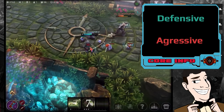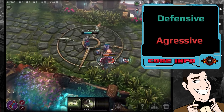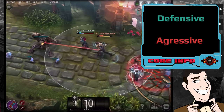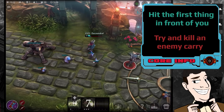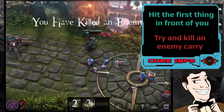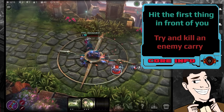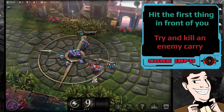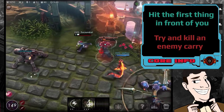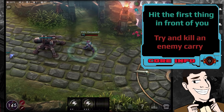It's literally as simple as that. You can either be in a defensive positioning in a teamfight, kiting, or you can be aggressive. Those can be simplified into even more basic terms. If you are defensive, you are likely going to hit the first thing in front of you. And if you are offensive, you're likely trying to run at an enemy carry and blow them up. It's actually quite simple, but obviously that can be quite difficult to execute depending on the situation.